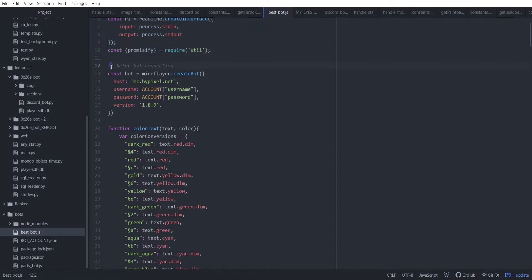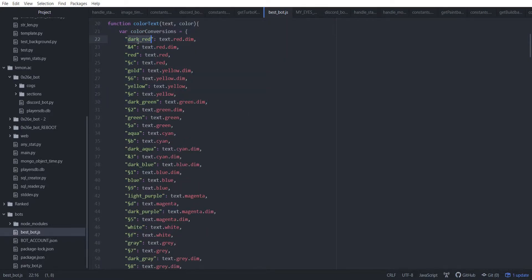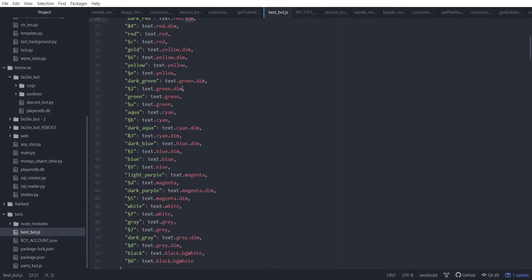Next up, we create the mineflayer bot instance. We tell it to use version 1.8.9, the username, password, and the server IP. I've got a function for converting colors — so whether that's a color name like dark red, or the color code ampersand 4 which in Minecraft is dark red, we convert it into the actual console color. For dark red we add a dim modifier. We do that for all 16 colors, from white all the way to black, essentially every Minecraft color code color.